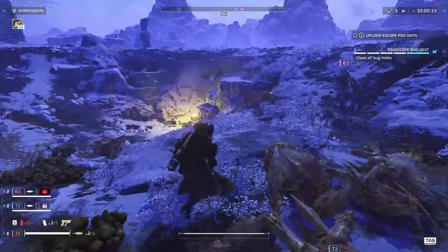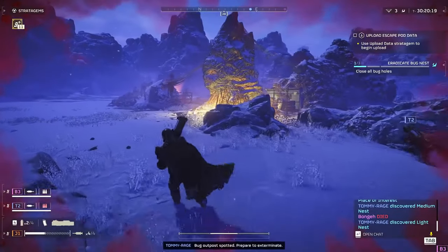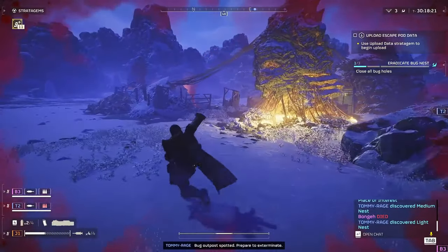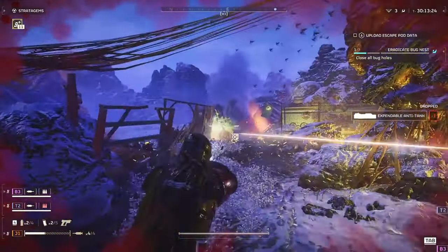Timing is everything. Wait for the right moment to deploy these stratagems. The Quasar Cannon is perfect for taking out high-priority targets, while the MG-101 can turn the tide when you're overwhelmed.